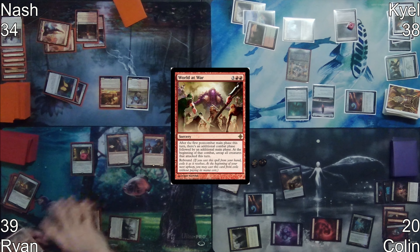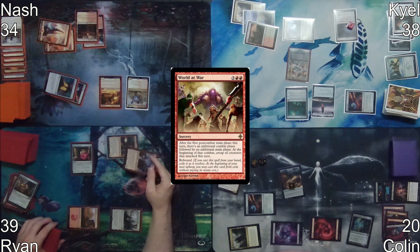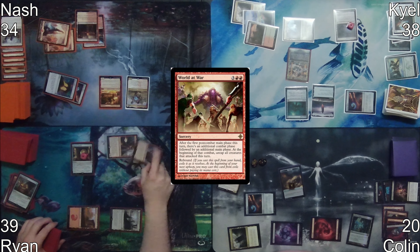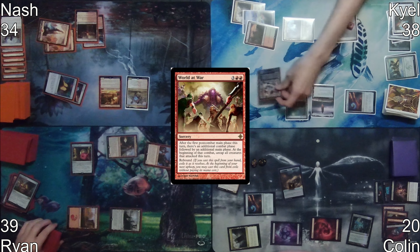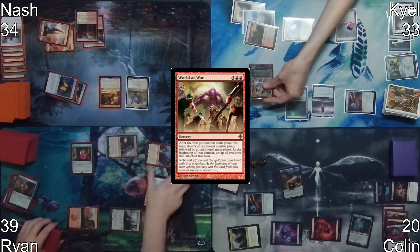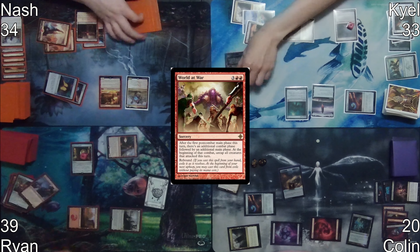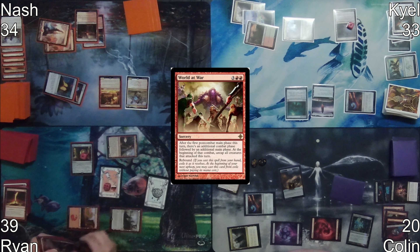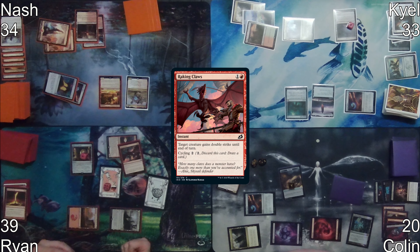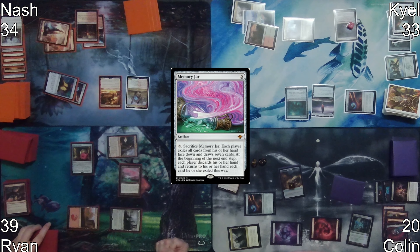Ryan moves to his first combat step and attacks Kyle with both Neheb and Lannery. Ryan adds a page counter to Tome of Legends and puts a treasure into play. Kyle blocks Lannery and takes five from Neheb. Off the Neheb damage trigger, Ryan discards six cards, draws six cards, and makes six red mana. On second main phase, Ryan casts Raking Claws on Neheb, followed by Memory Jar.